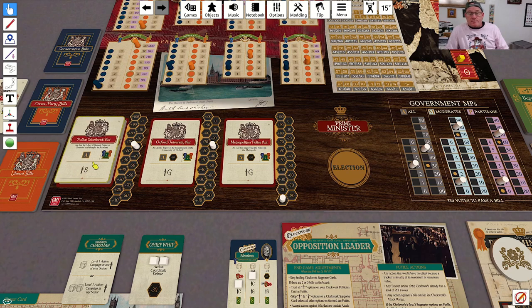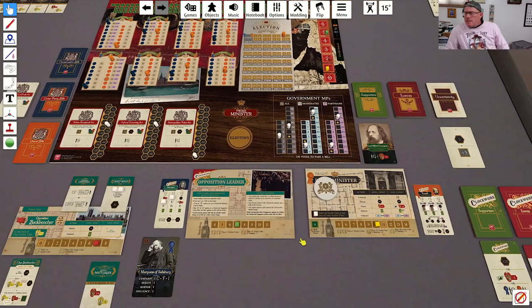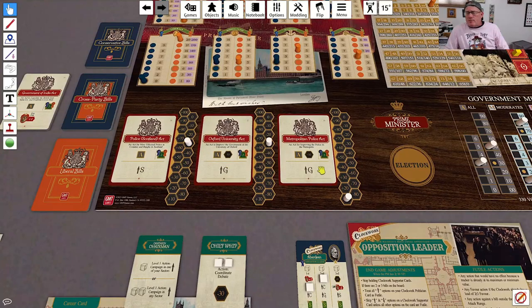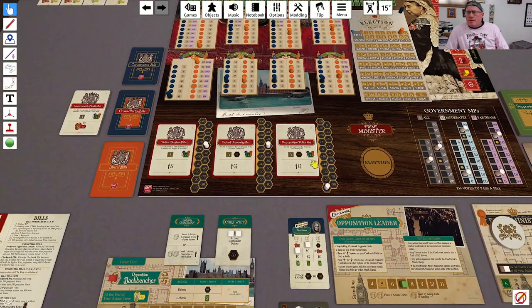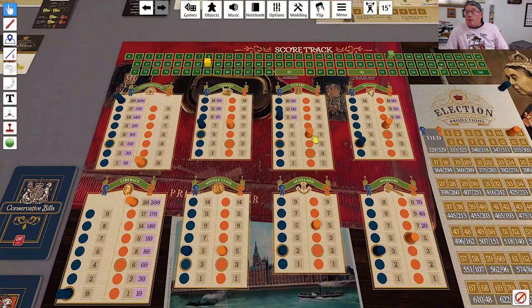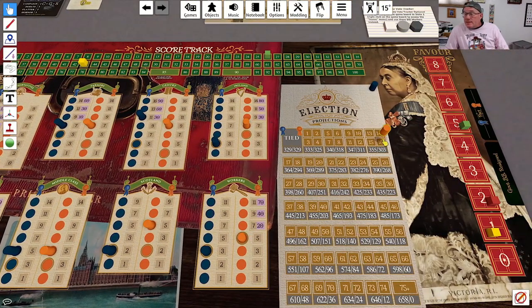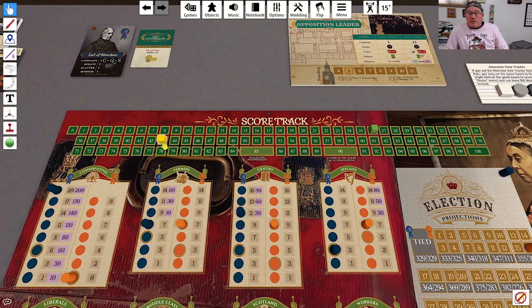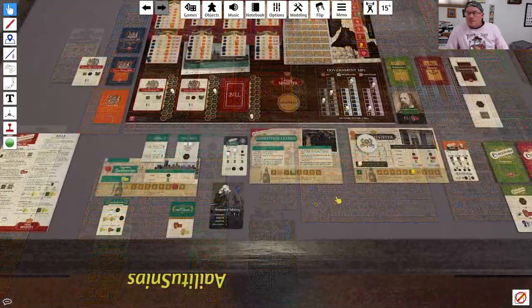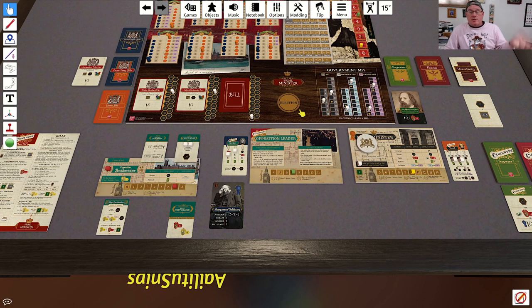I could actually possibly prevent him from passing both of these acts now. So we move on to bill resolution — neither of these bills has 350 or 340, so he's going to resolve the Metropolitan Police Act, getting both of us two VPs and moving the gentry up by one. He's getting way out in front on elections, running away with it, and he's about halfway to his VP total. There's no challenge and no election, so that is the end of that term.